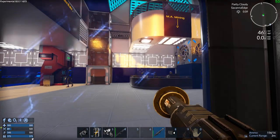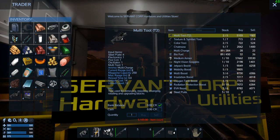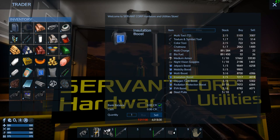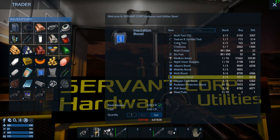I decided to stop by the trading station because we picked up two multi-tools. I want to sell them. Oh - that's a T2 multi-tool. I've just got the regular multi-tool. This insulation boost gives me heat and cold protection - I think I should hold onto that for now. I was really just hoping to sell those multi-tools because I've got like four extra ones right now.